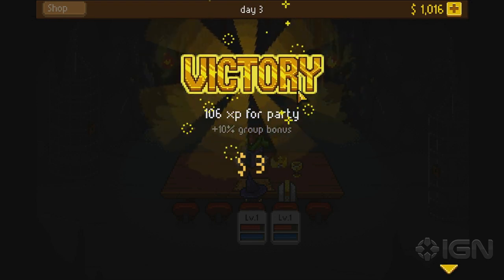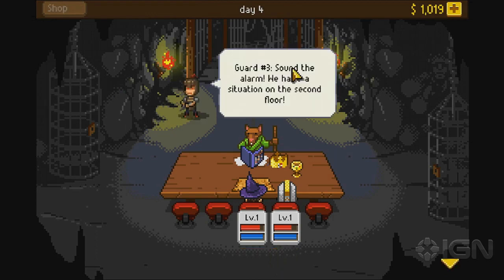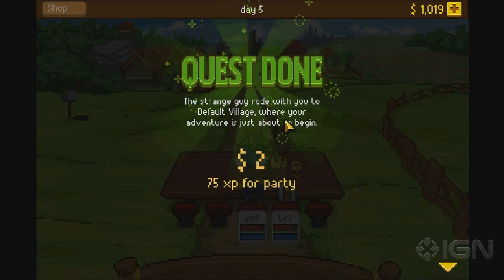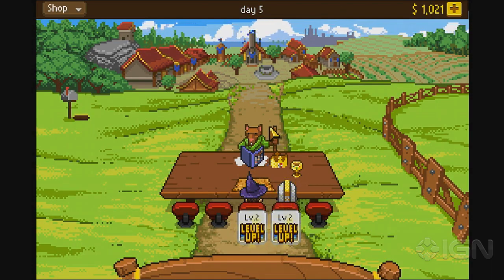I got a little group bonus there for two enemies, and that group bonus goes up based on the amount of enemies you're fighting. The money you earn is for outfitting your characters with items. I'm going to get out of this dungeon now, go to Default Village — that's actually the name of the first village. The game doesn't take itself very seriously and constantly makes jokes about itself, and there's tons of references to different stuff in the game as well.